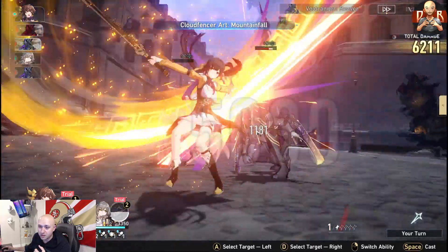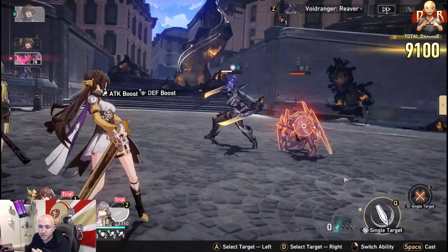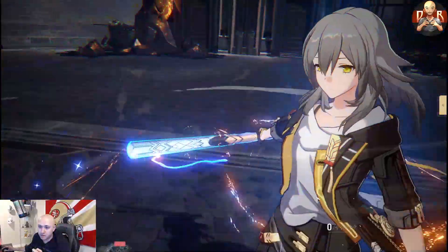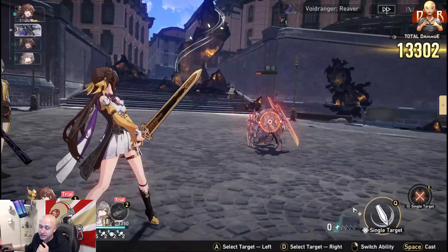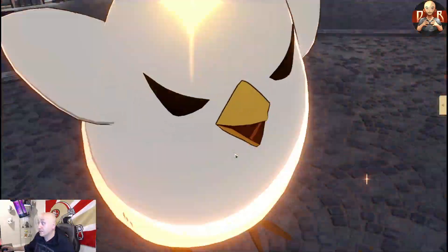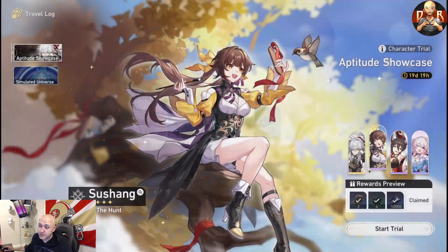I actually really like the physical version of the MC with the baseball bat — it does pretty decent damage. But Sushang just has a way better design and skill kit overall. As a physical damage dealer her skills are incredible — she is broken AF when it comes to physical damage.